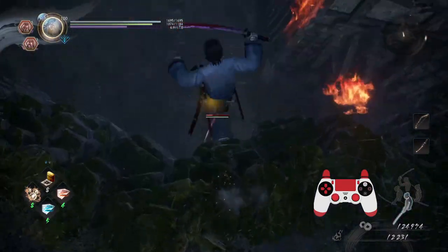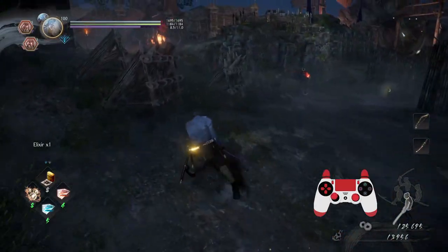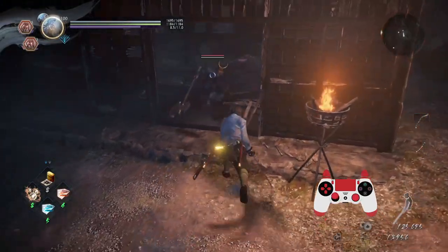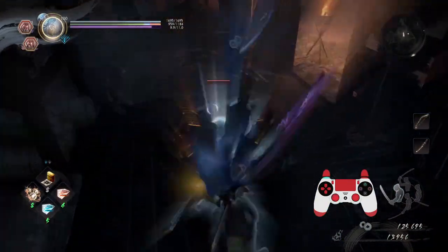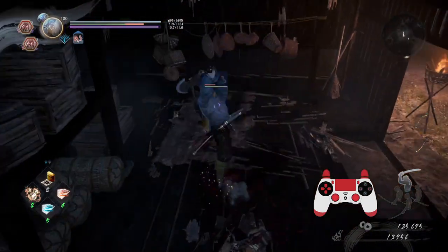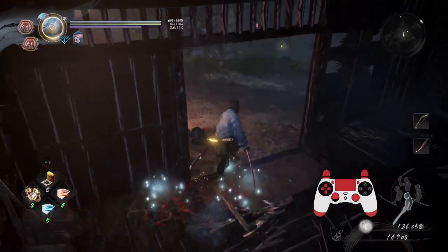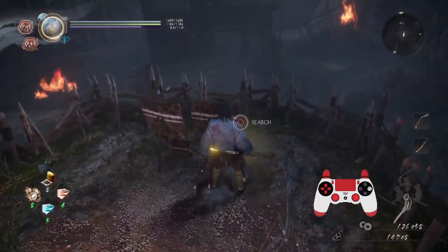I can punish this guy because I know what he's going to do — let's go for a stab, pretty sweet. We've got a lot of things to pick off. Let's use this enemy's predictability to get some timely guards off. And dead — very very nice. We've got a lot to uncover, let's not waste too much time.